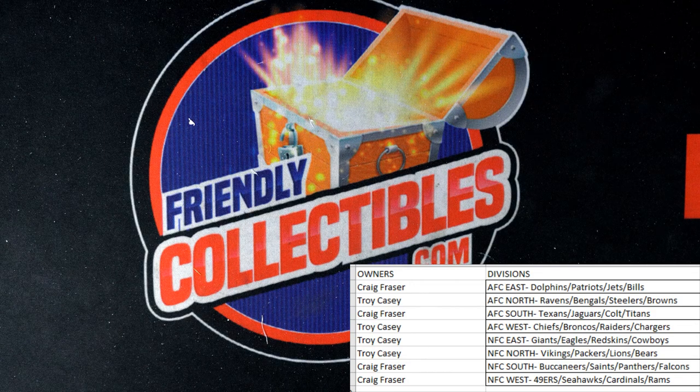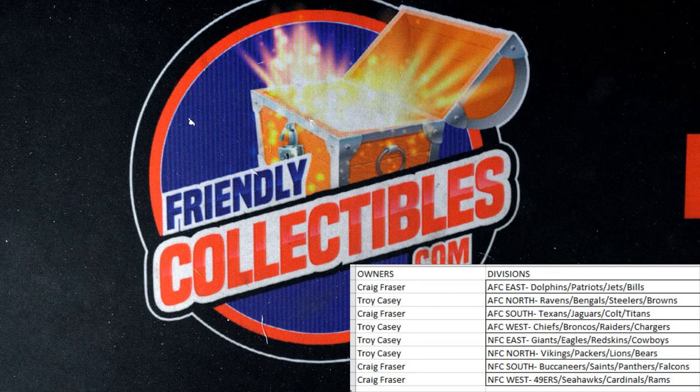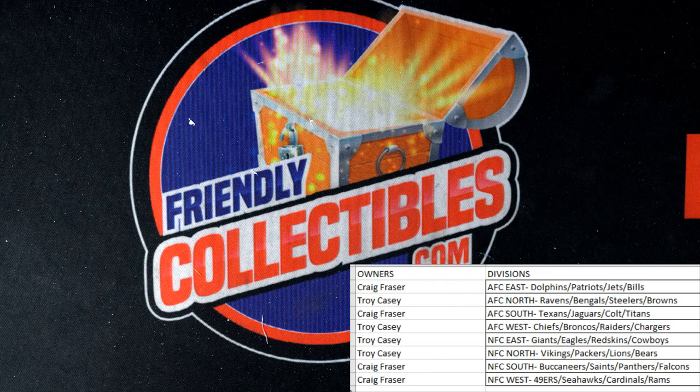Craig, what a box! Troy scores the Sam Howell non-auto, but Craig rakes up the Garrett Wilsons — my goodness man. Troy did get the Chargers auto rookie card, but what a nice haul for Craig — what a box!